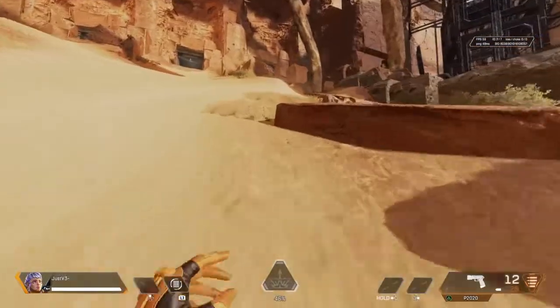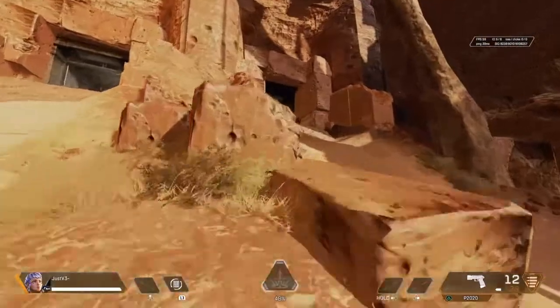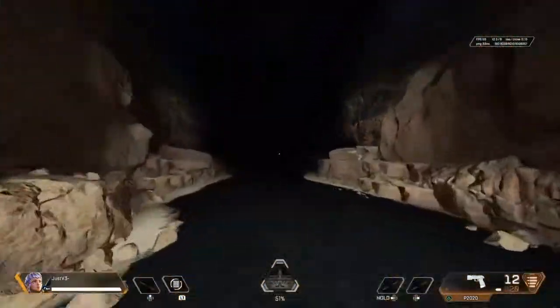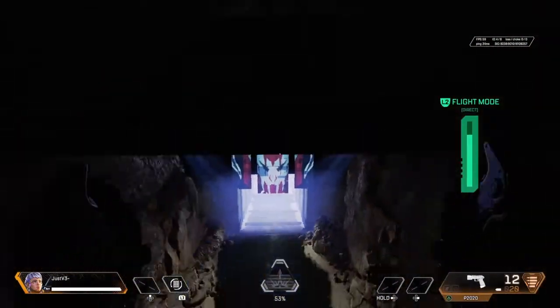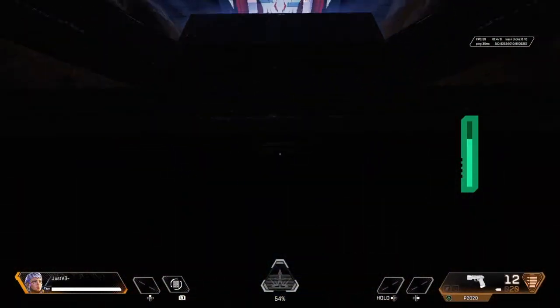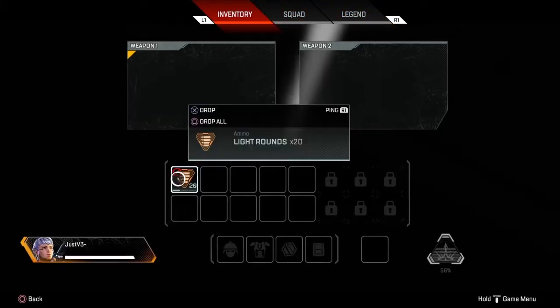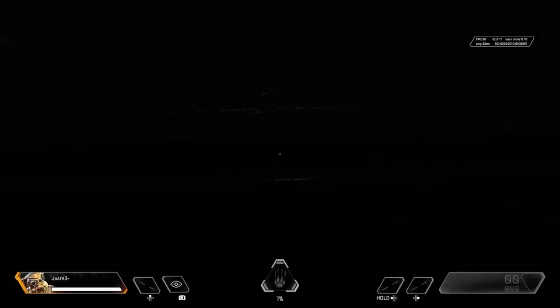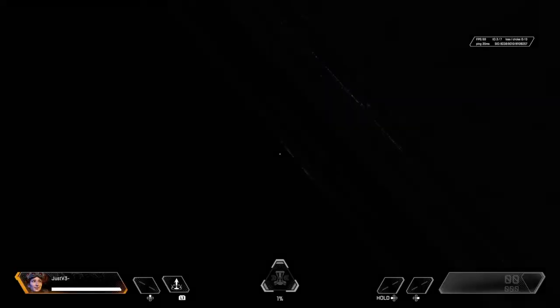We're just gonna get straight up here, right in this little area. What you want to do is jump up here, look straight down, crouch, look straight down, drop your gun, and then change the character. Change the character — there it is.